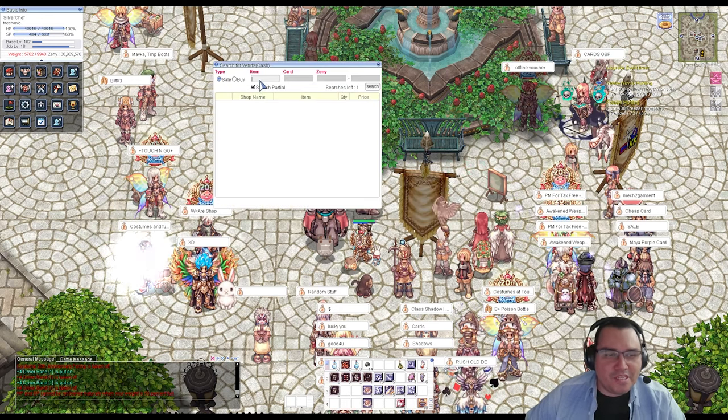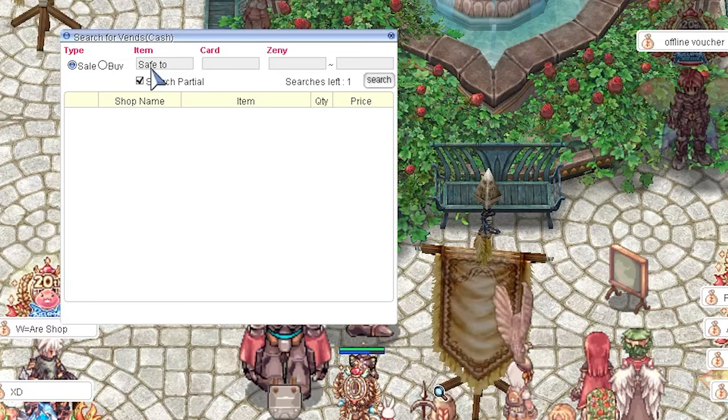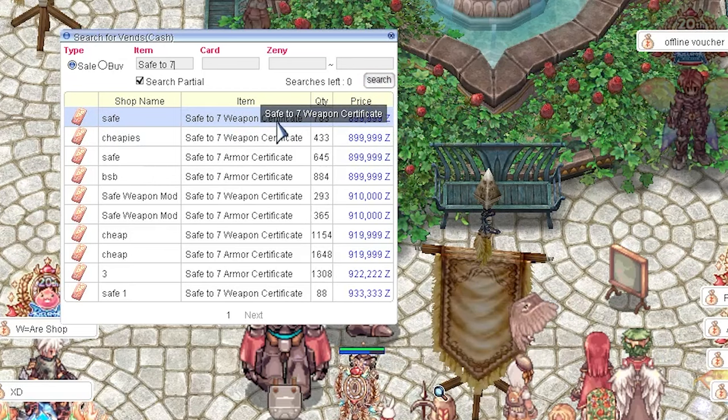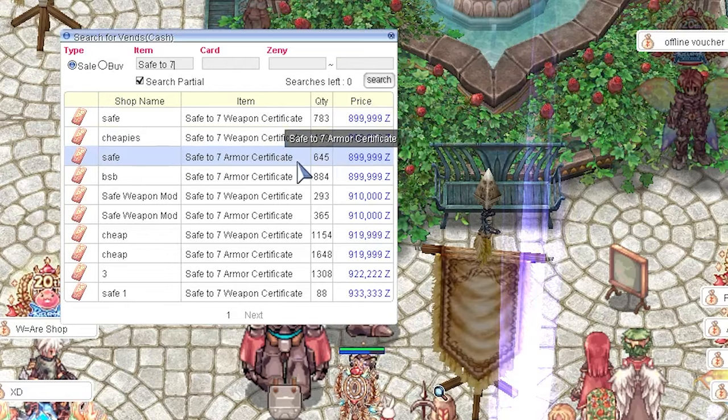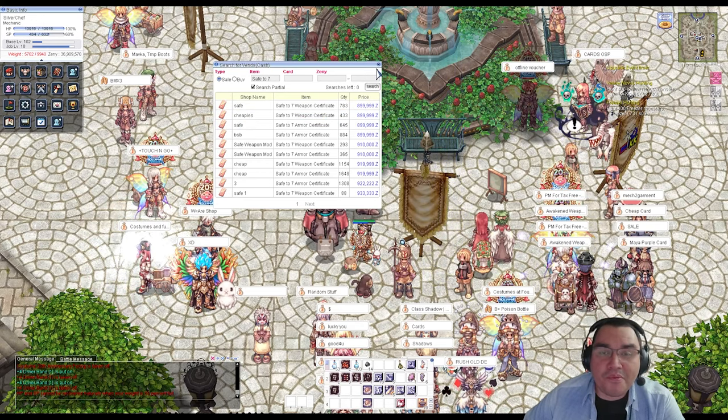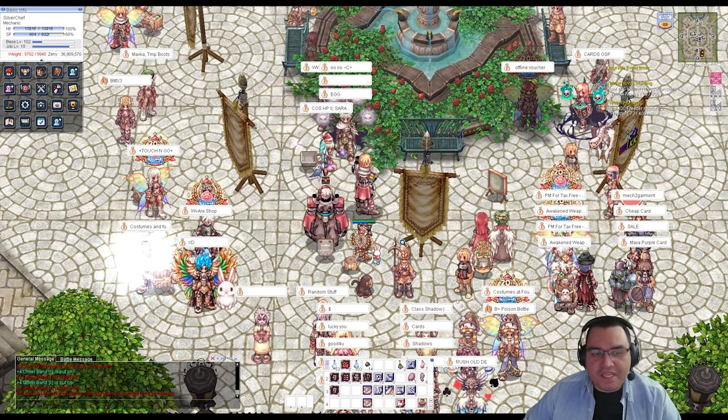The easiest way to acquire this safe certificate is to just buy it from other players. Search for 'safe to seven' and they cost around 900,000 zeny each — for both weapon and armor certificates. It's very cheap and will safely upgrade your weapon.